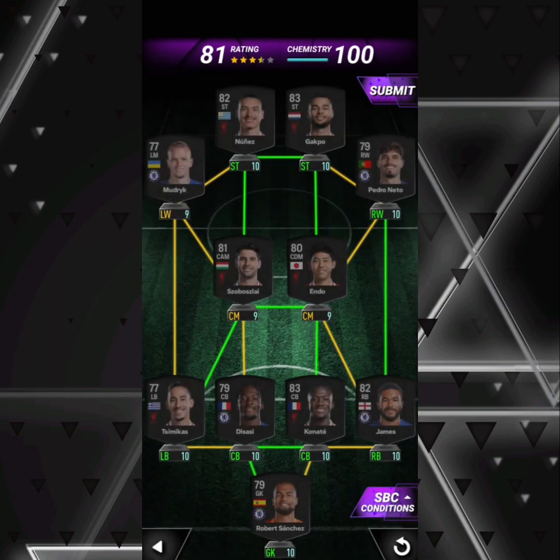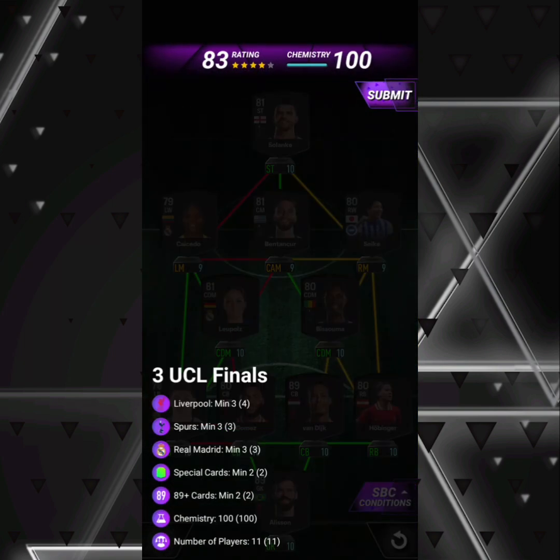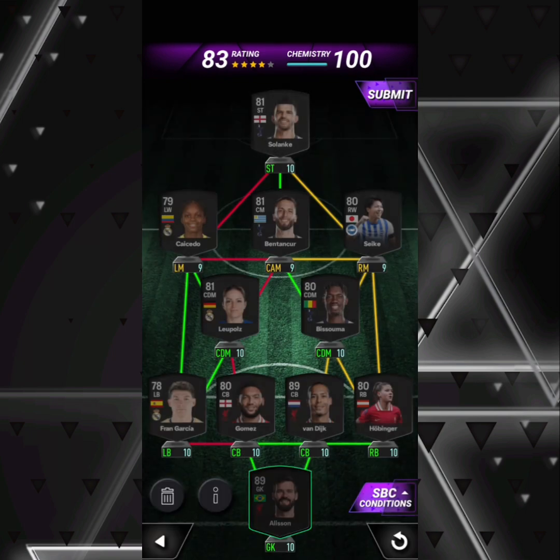For the 2022 Domestic Double — six Liverpool players, five Chelsea players, ten nations — this is pretty easy. Just make sure you do it in the way that you've got the most duplicates.